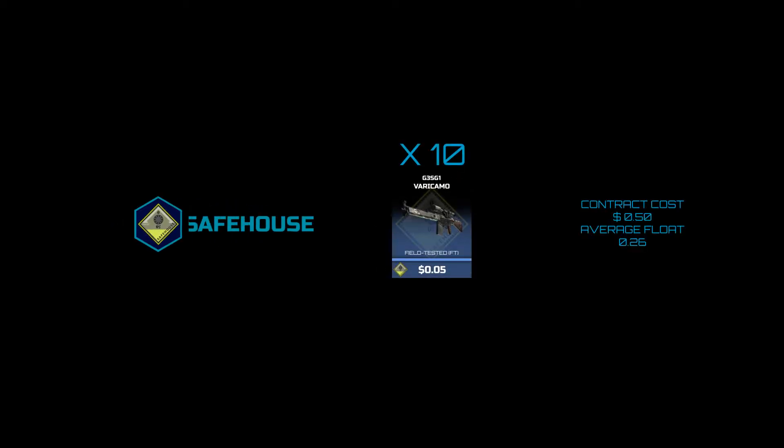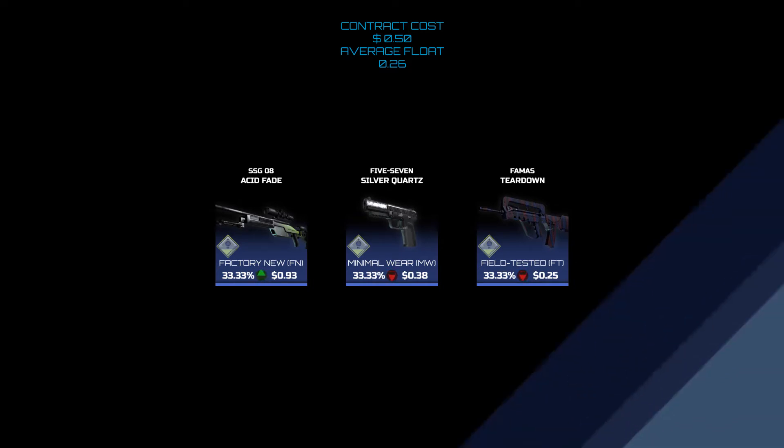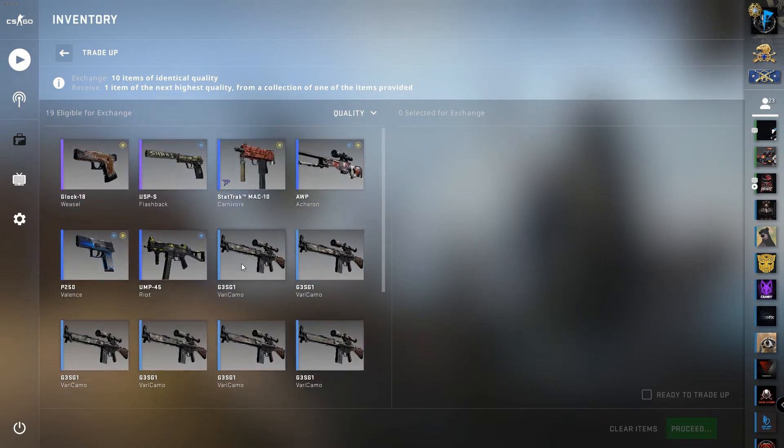Trade-up number two is a 100% safe house trade-up. I've got 10 G3SG1 Very Camos. The trade-up will cost you 50 cents, and the skin that we are looking for is the Acid Fade. Let's see what we can get.